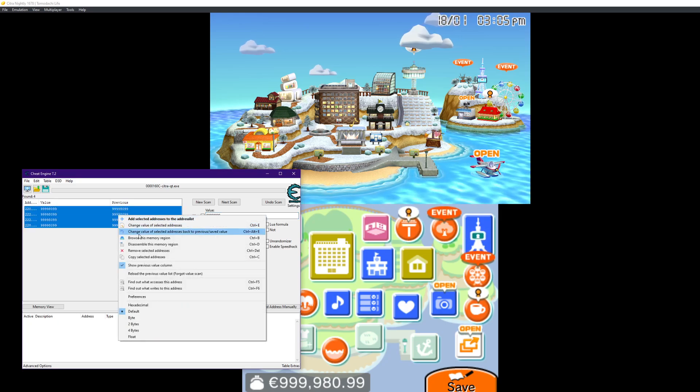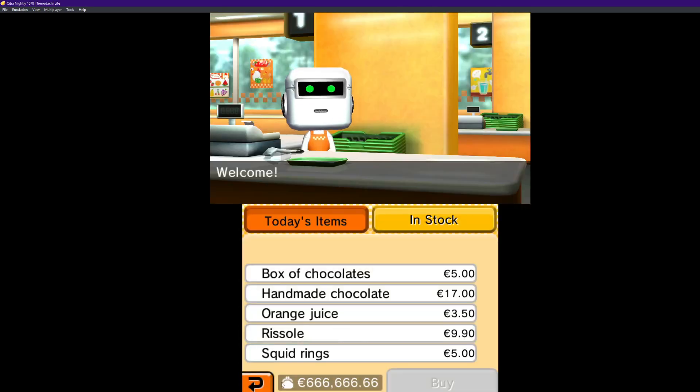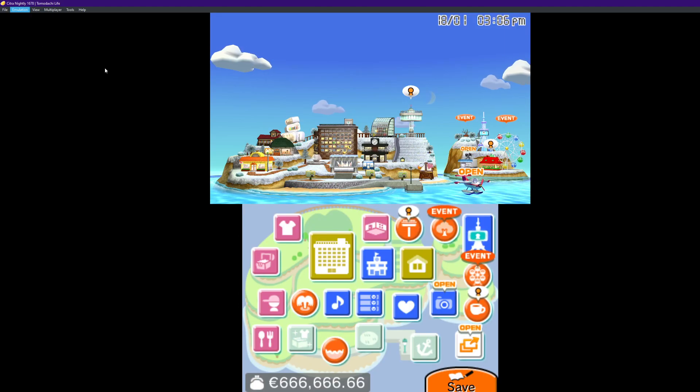Next scan. There we go — we have our money. And then you can edit this to be like whatever you want. Then you're going to go here and then you have that amount of money. And then you can save your game, and the money will still stay and you can spend it on whatever you want.